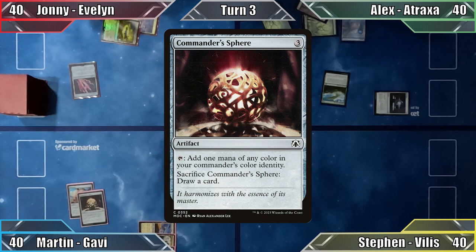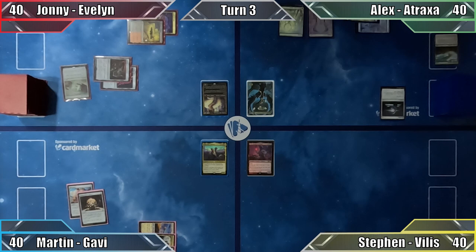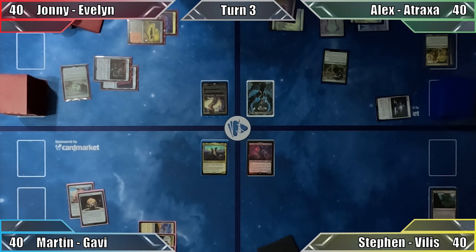Johnny casts Talisman of Dominance, closely followed by Mind Stone. Missing a land drop, he passes to Alex. Alex plays a Forest and casts Farseek, putting a Swamp into play tapped, then casts Evolution Sage and passes. Steven plays a Swamp and sacrifices his Myriad Landscape to its own ability. He searches his library for two Swamps, puts both lands into play tapped, and ends his turn.